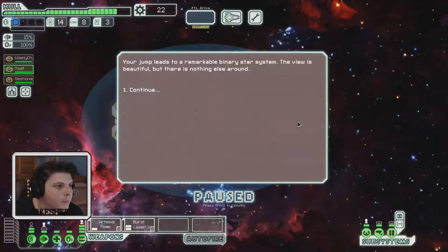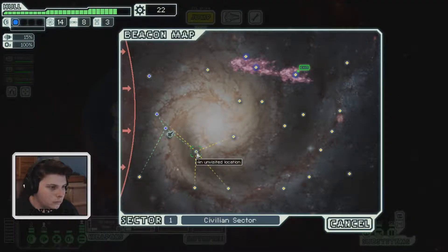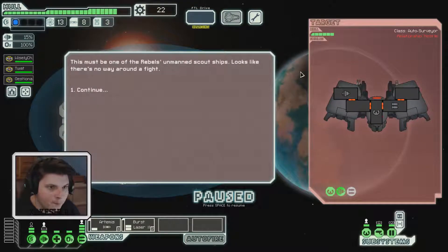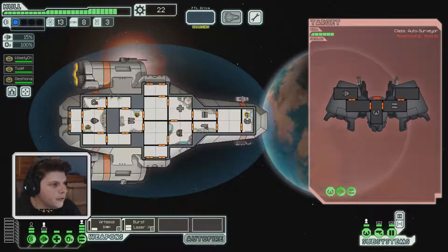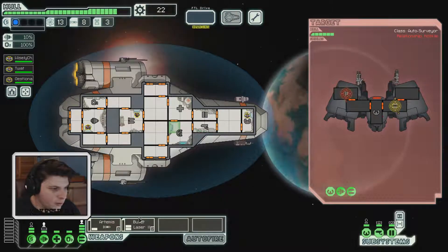It leads to a remarkable binary star system — beautiful, but there's nothing else around, so it's just a waste of fuel. That rebel wave is approaching; we need to be careful. I'm assuming if it touches us it's game over. Standard ship — let's immediately focus on their weaponry. They have no shield, so let's not waste missiles — this is an opportunity to conserve them.